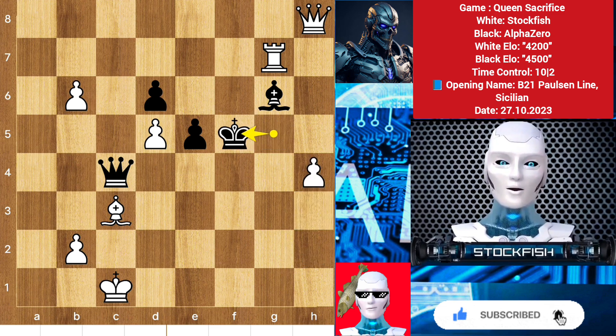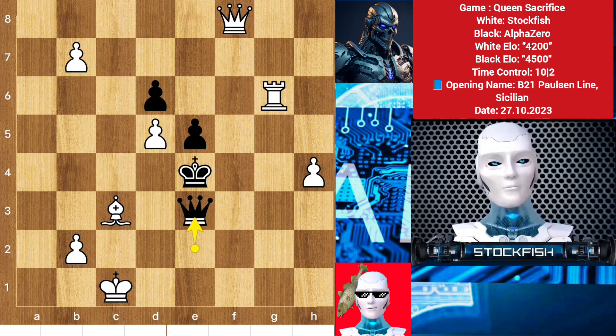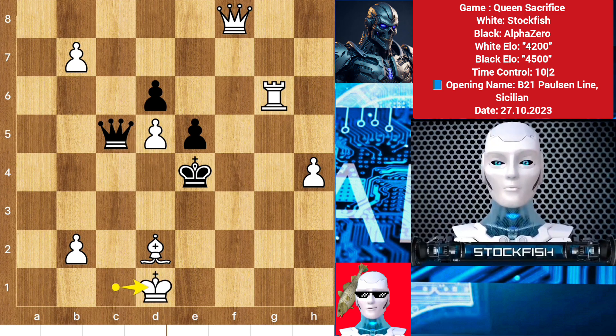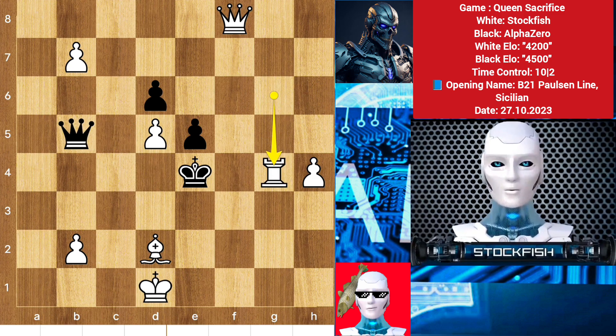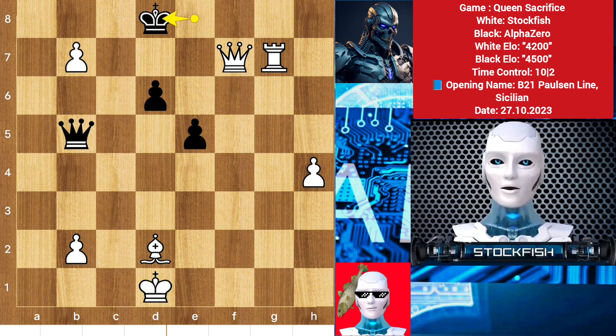h4 check, king to f5, queen check, king here, rook takes, queen to e2, b7 check, blocks, queen check, king slides, queen here, rook check, takes check, king here, rook check, queen check, king slides, queen e7 check and mate.